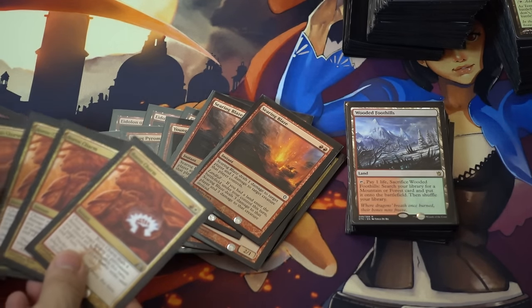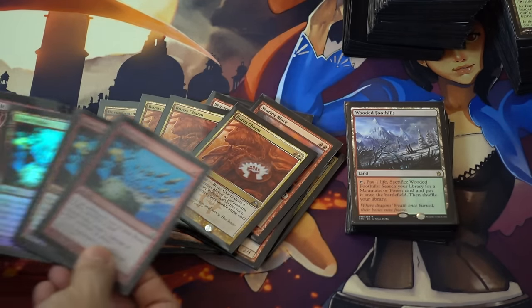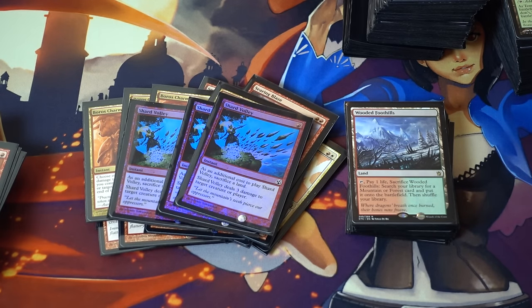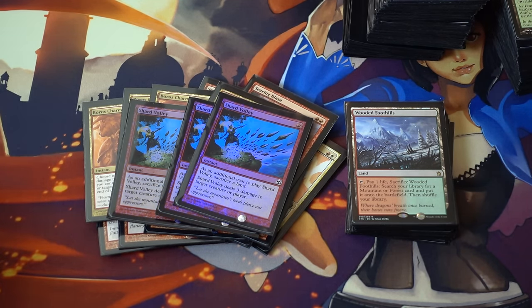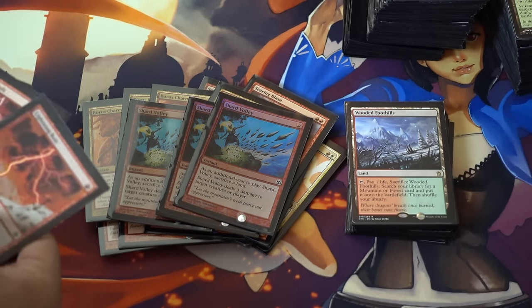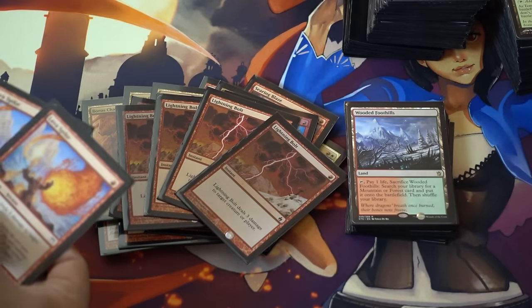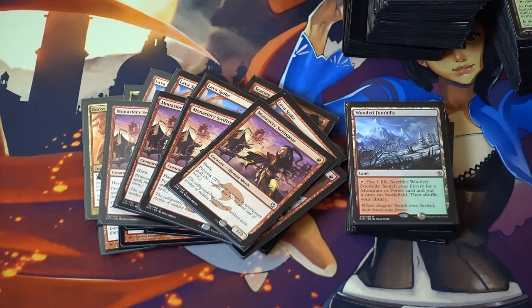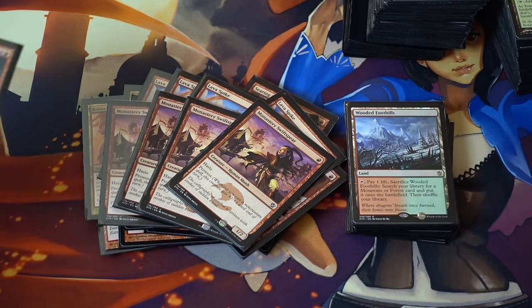Two Blazes, four Boros Charms. And then this card — I do want to talk about this card a little bit because I think it's extremely underrated. Shard Volley is pretty much Lightning Bolt but you have to sacrifice a land. I don't need more than two lands, and that's the beauty of this deck — it operates on two lands. Four Bolts, four Searing Spikes, Monastery Swiftspear. I do like Monastery Swiftspear; I was playing with Gitaxian Probe just to pump this card up, but that was not a good idea.